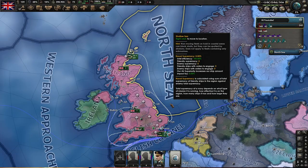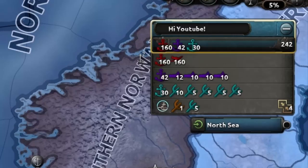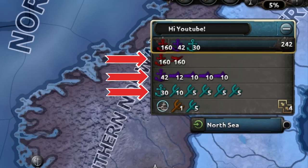Your ships are organized into fleets. Each fleet can have an admiral and up to 10 task forces. You can see here that we have three fleets and a reserve fleet.